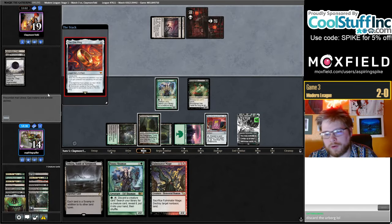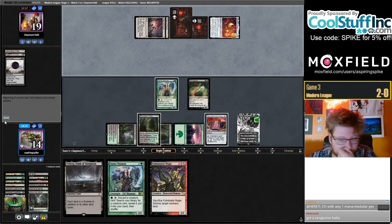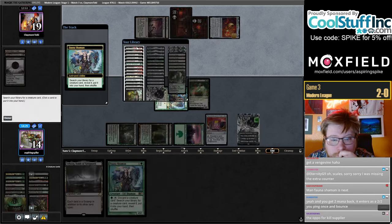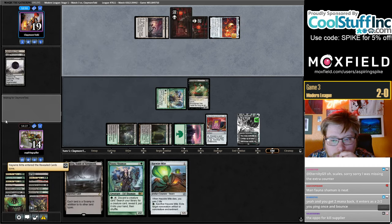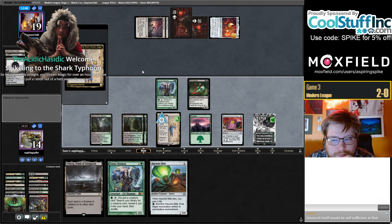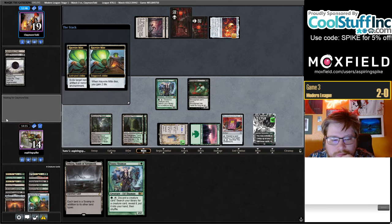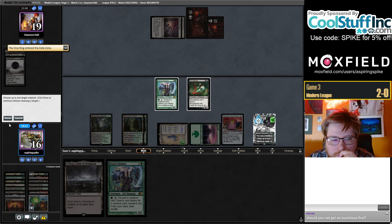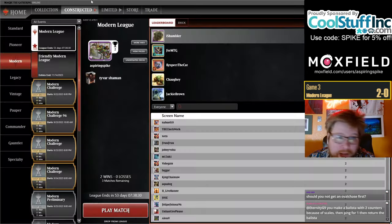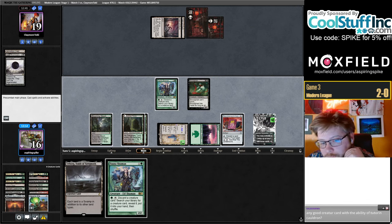Second Field of Ruin — can't really Fulminator Mage if they keep up the activation. Now we're going to get a Haywire Mite. The Mage doesn't even seem super good at the moment — might just dump it. Maybe we'll draw a Cauldron later. They're going to get to Field of Ruin this — think it's okay. I left one Fiend Artisan right? No — I boarded them both out.